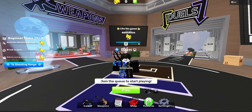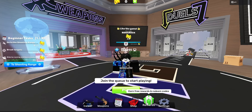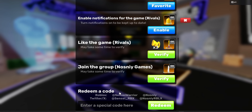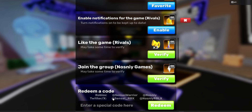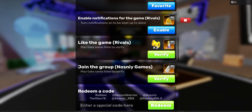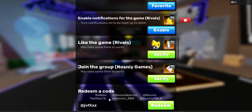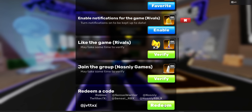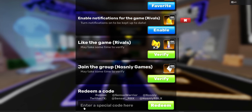The first method is to redeem codes. In order to start redeeming codes, you need to click the rewards button and then scroll all the way down to where it says redeem a code. Here it gives you two options: you can either follow Sensei Warrior and Nasni on Roblox or on Twitter/X. I would recommend Roblox just because it's the easiest. After you follow them, go into this little text box, write your Roblox username if you follow them on Roblox, or your Twitter username if you follow them on Twitter, then click verify. Once you verify, it will change to redeem and it says enter a special code here.